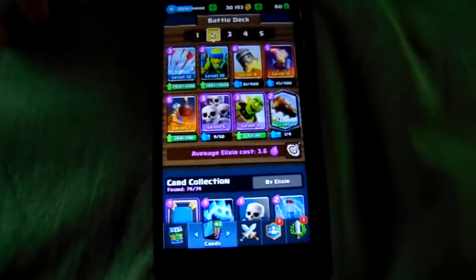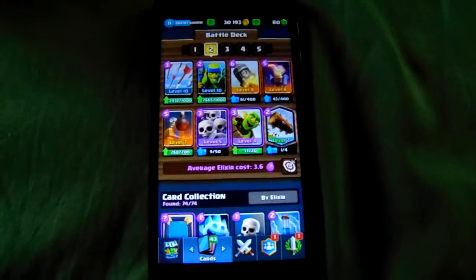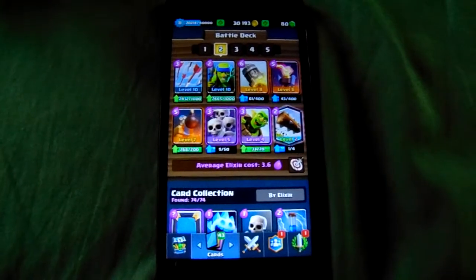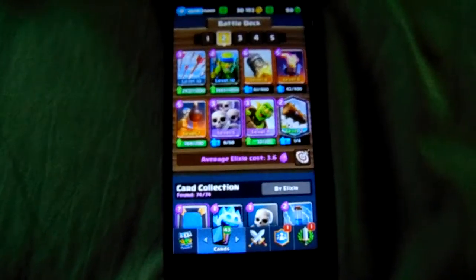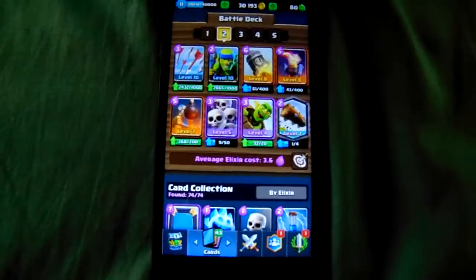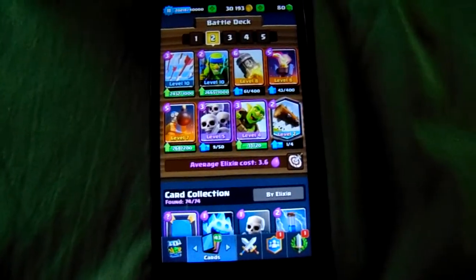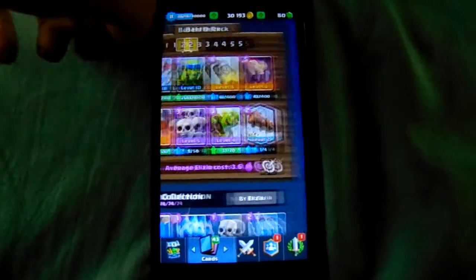I recommend it because you're aggressive with the Goblin Barrel, Spear Goblins, and the Rocket. At the same time, you defend with the Skeleton Army, the Bomb Tower, the Inferno Tower, the Log, and the Arrows. And if you want to have the last kill on the opponent's tower, use Arrows, or Log, or Spear Goblins, and that would do it.